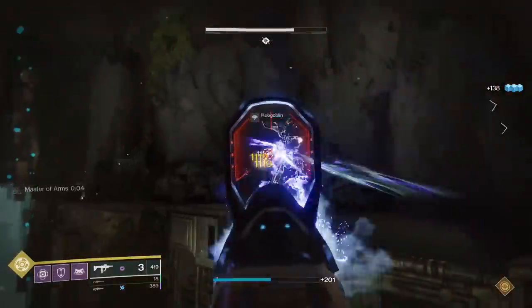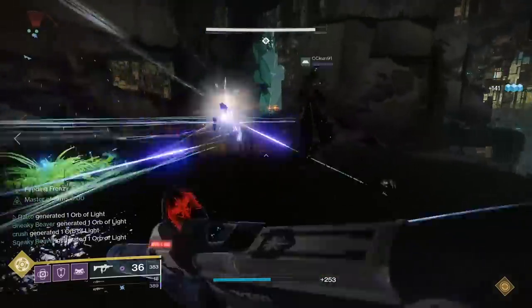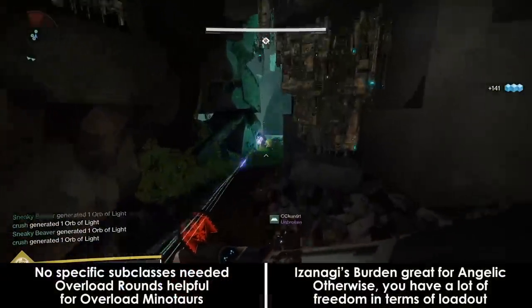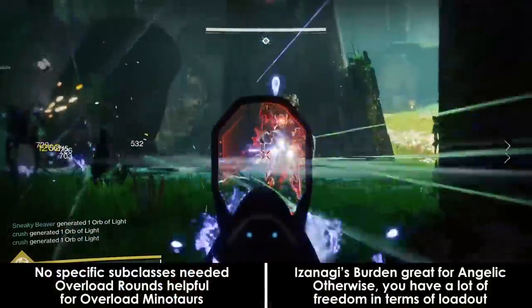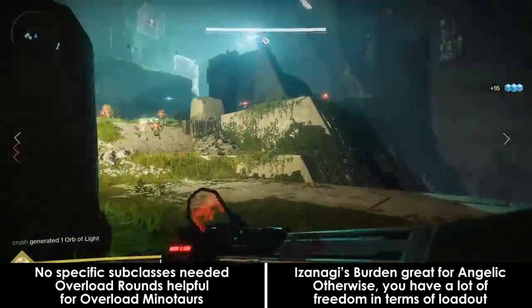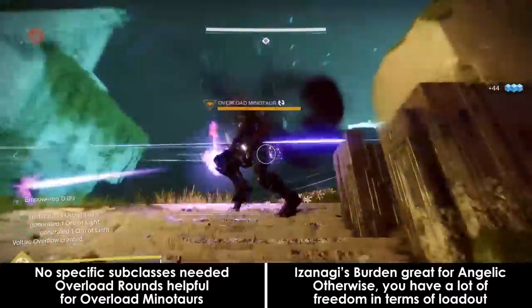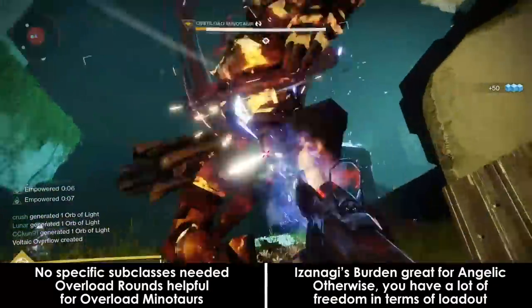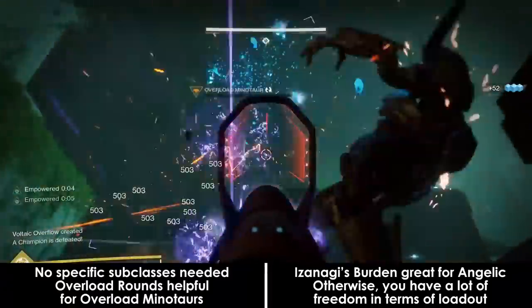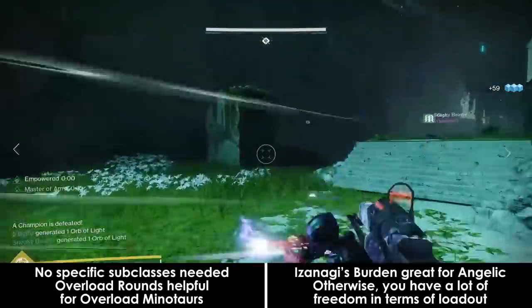Team composition for the first encounter, also known as the bunnyhop or leapfrog, is pretty flexible. You'll be doing a fair amount of killing adds but won't really be fighting a boss, so focus on enemy slaying weapons instead of boss weapons. The only requirement, and I use that term loosely, are overload rounds to stop overload minotaurs. However, those can be killed pretty easily without them if you're at the proper power level.